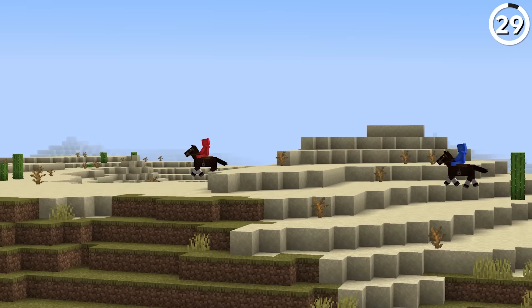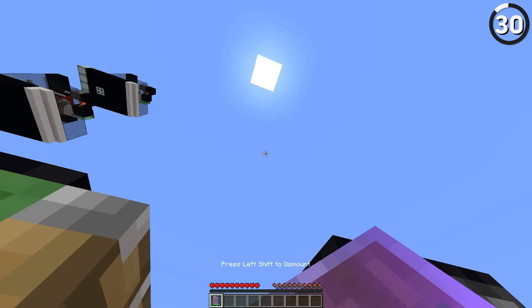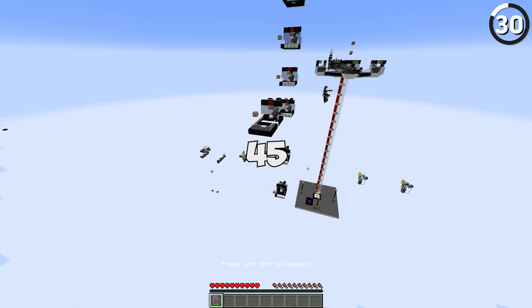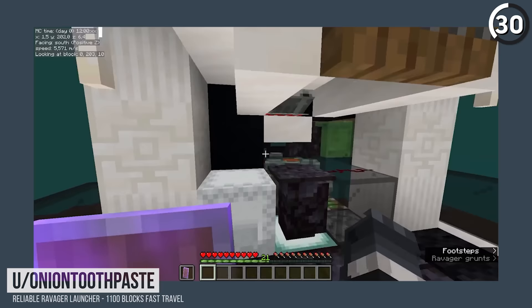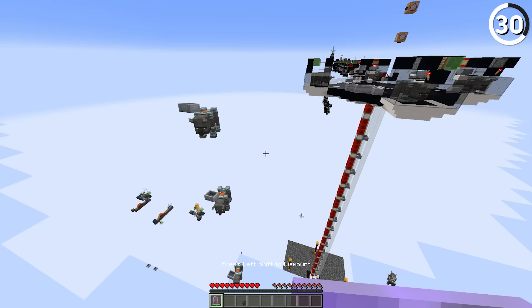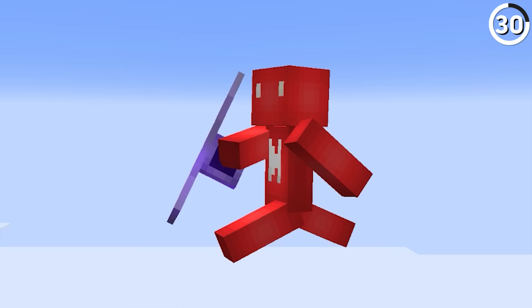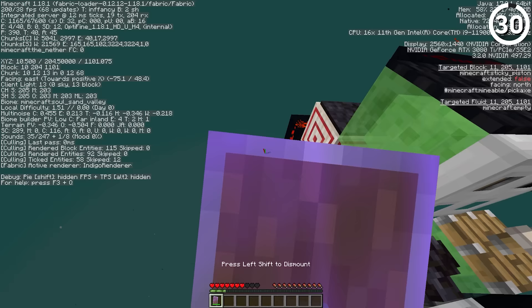In Minecraft there's knockback, knockback 2, and then the kind of knockback that launches you 1100 blocks away. Thanks to the community's discovery, by stunning a Ravager in a specific build and then sitting in a minecart above, you can get launched hundreds of blocks away from the location. And if you're looking to extend that airtime, bring an elytra for an even greater liftoff.